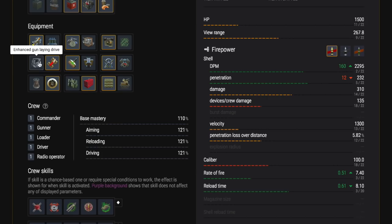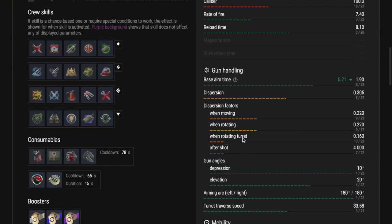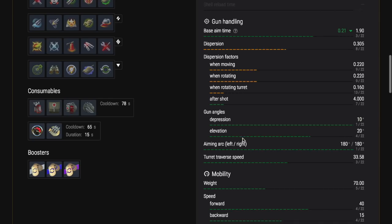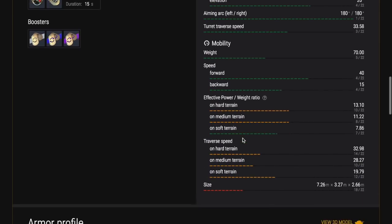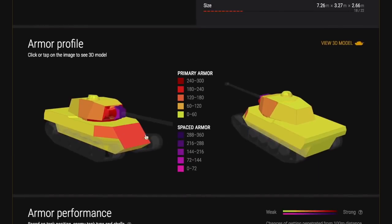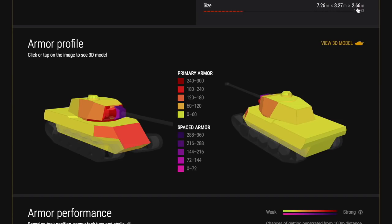I'd recommend it as a hull-down monster — the turret on it is amazing. If you can get the enemy in front of you, you're going to do well. It's relatively mobile at 40 km/h forward and 15 backwards. It's okay over different map terrain, but it really is a one-trick pony. Get hull down, just have your turret sticking up, and you will bounce shots. The tank will perform very well with that skill set and those tactics.